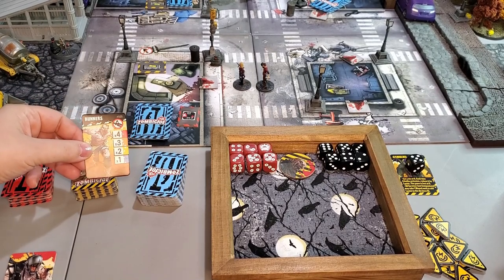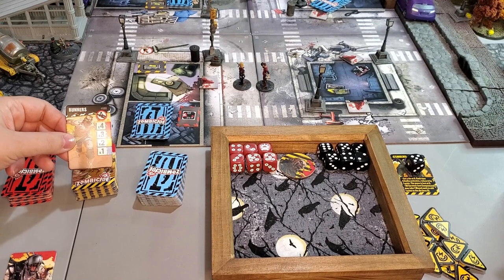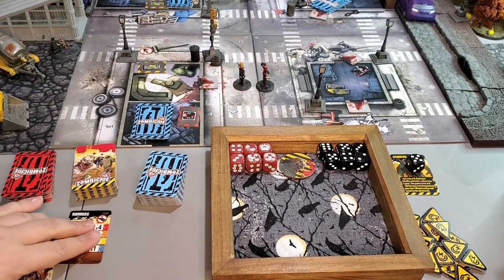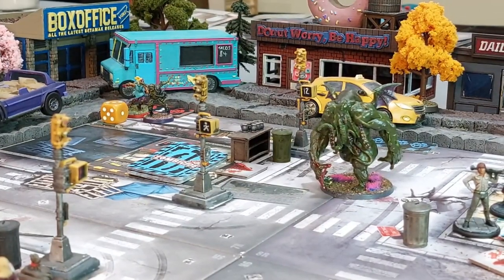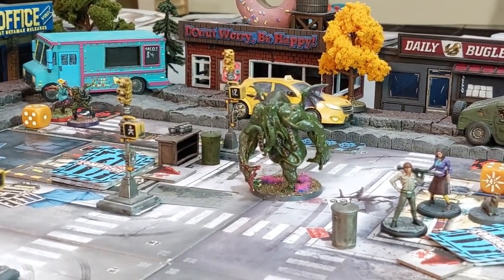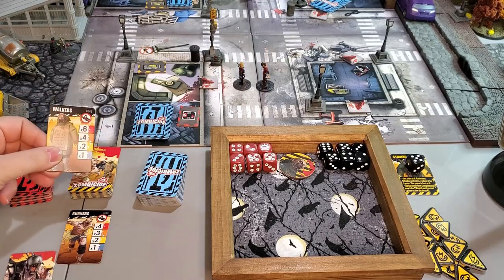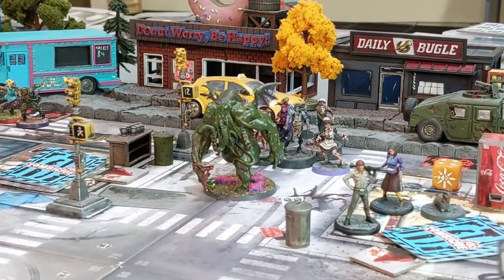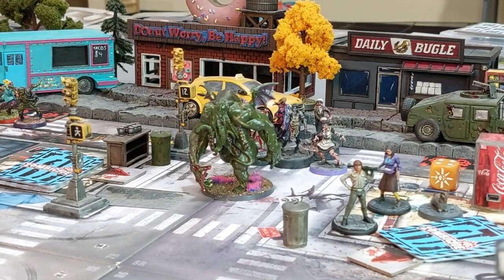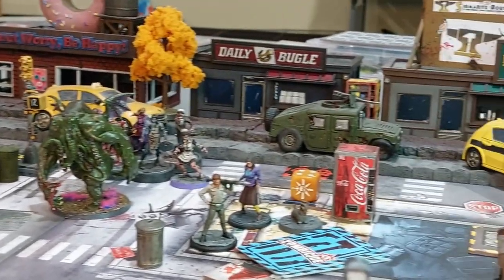Spawn point one has a shooter zombie marker but we're skipping those. It spawns at yellow level since Audrey is yellow, giving us two runners — one is the Robber, who steals a weapon on every hit. The blue spawn draws at red level per the special rules, bringing six walkers. The maid spawns too — she activates if she's in your zone.